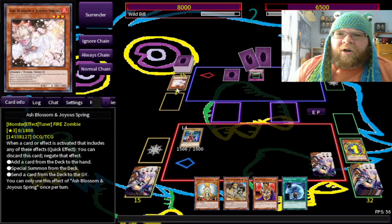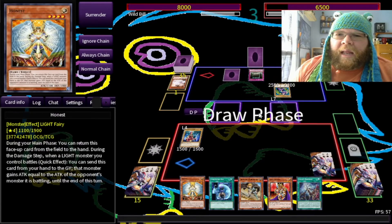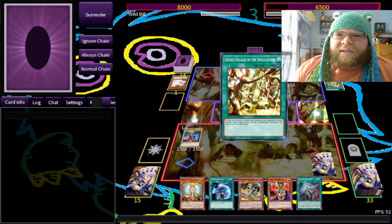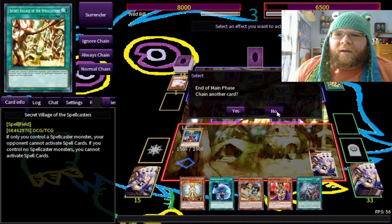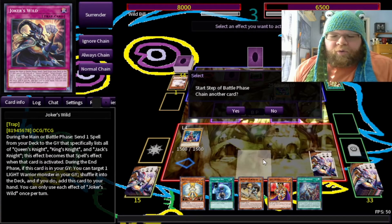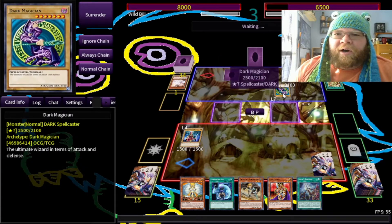Eternal Soul — so this is a Dark Magician deck. That could be slightly problematic. And now he's got Secret Village of the Spellcasters. Luckily for me, I can still use Joker's Wild to use my spells, so not a big deal in that department.